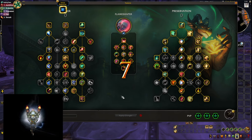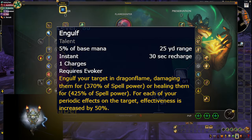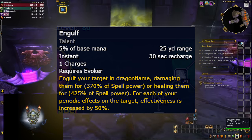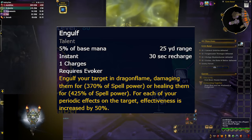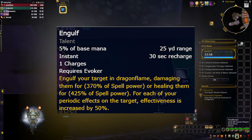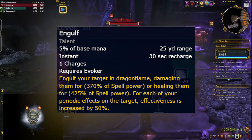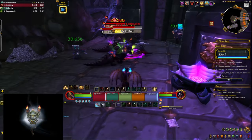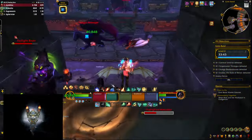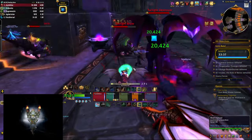Next up we have Flameshaper, and I had very high expectations for this one. It adds a new spell to your toolkit called Engulf — a 30-second instant cast cooldown you can use for either big single target damage or healing. The healing is definitely interesting because it's increased for each periodic healing effect on the target. If you have both Dream Breath and Reversion on the target it heals for 100% more, which is a lot. Engulf also works with Echo, opening even more healing possibilities.